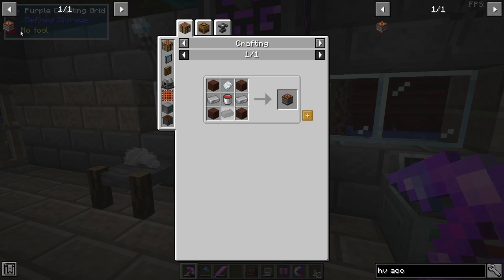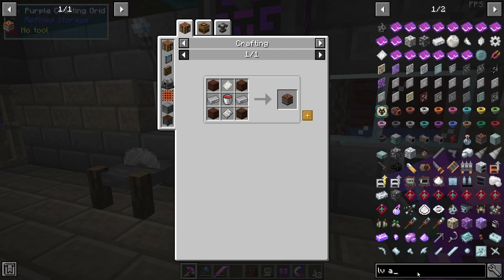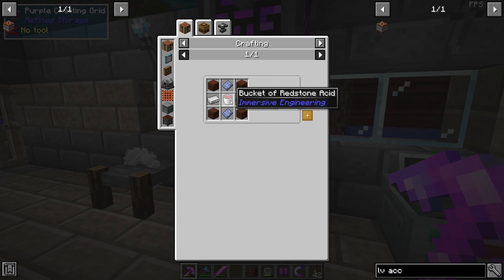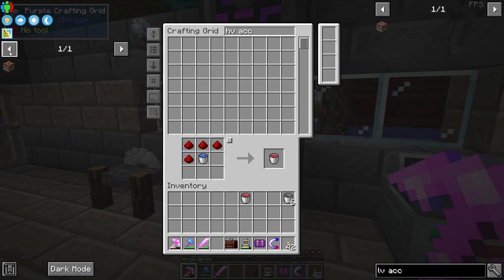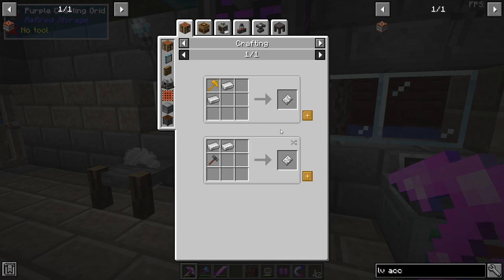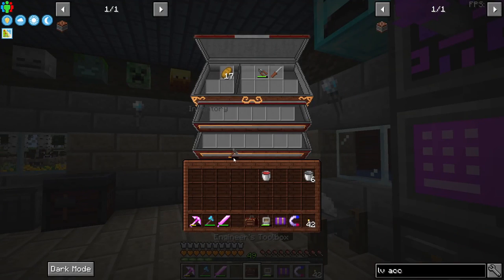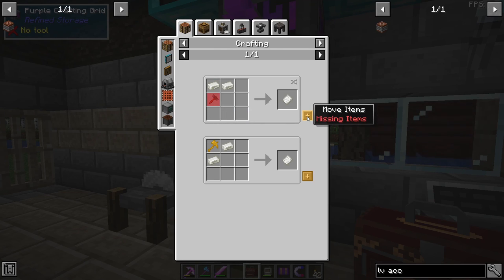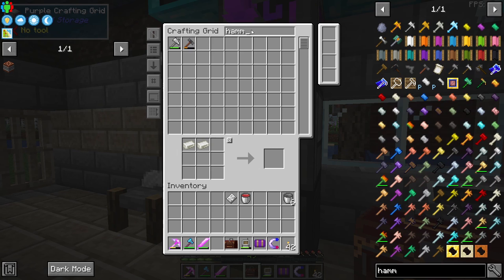Since the HV accumulator is out of reach for the beginning, I'm going to settle with an MV accumulator. There's really no difference other than the MV has a bigger buffer than the LV. The LV accumulator requires lead plate, iron, treated wood, and a bucket of redstone acid. Let's make the MV accumulator — we're missing an iron plate and a nickel plate. Let's hammer those out. Here is our new MV accumulator.